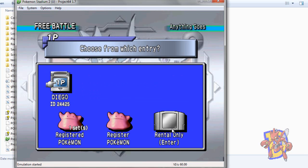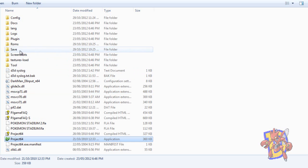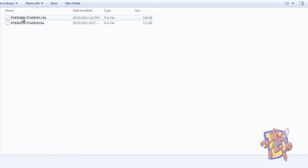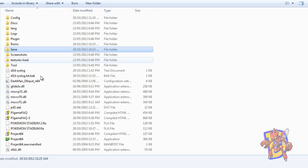After doing that, our team is going to be registered here. What we need to do now is close the emulator and go to the save folder. Here we have the Pokemon Stadium 2 .fla file. We are going to give it to the other player, and the other player has to do the same steps and register their team too, then give you this file back. Both players have to have both teams registered — if you don't do that, this won't work. You have to make sure both players have the same save file.